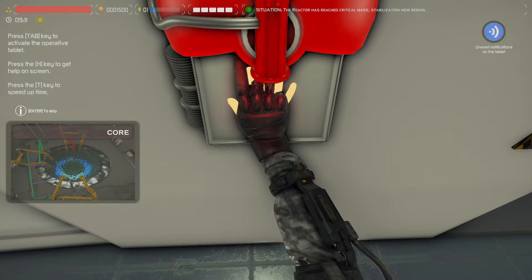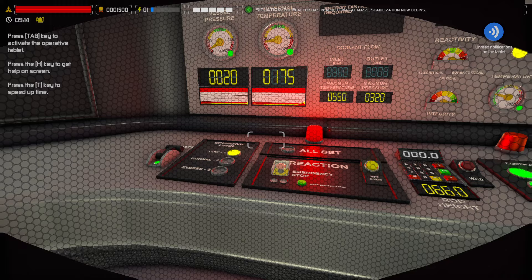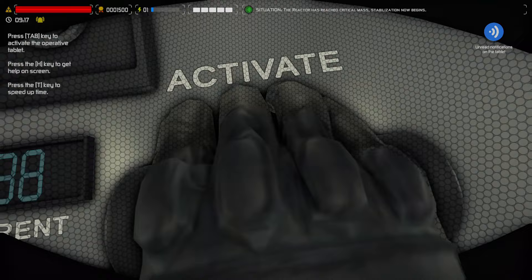There's steam in the core. High steam level. I wonder if I could load the core differently — maybe powder core. It says it's still a lot of hungry. This is shutting down.